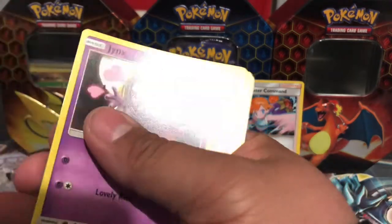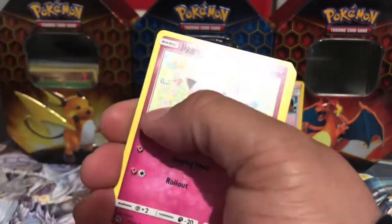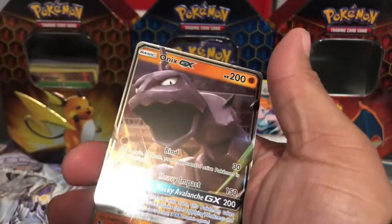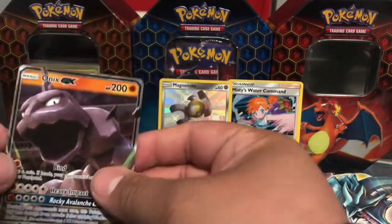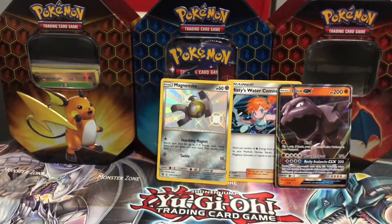Leaf, Farfetch'd, Jynx, Charmeleon, Clefairy, Cubone, Jigglypuff, Eevee, Caterpie, Frost Training, and an Onix. Wow, look at that. I've gotten an Onix so many times already that I don't even know — I'll probably just start giving some away.